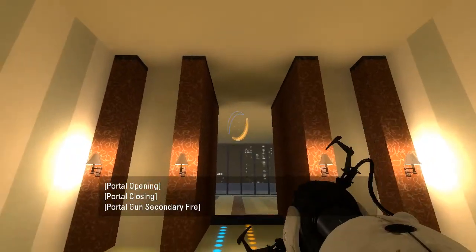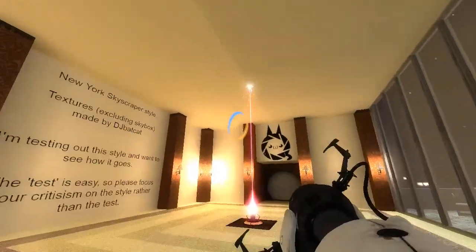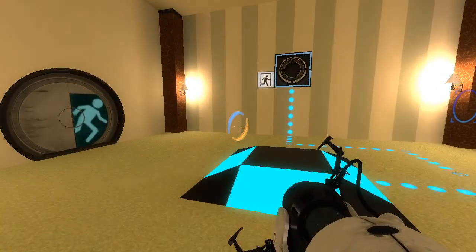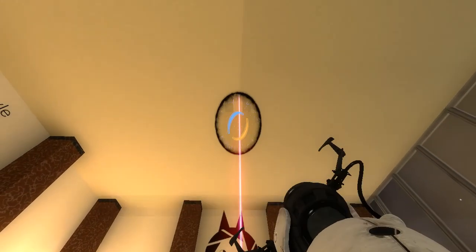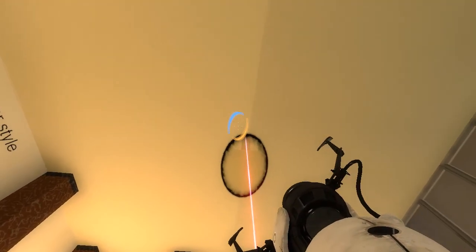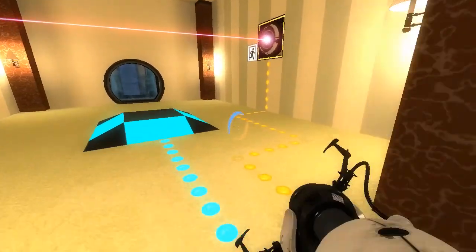Alright, so... oh, it's the wrong side. Whoops. I always forget that ceiling portals are upside down. Oh, and that disables the Fizzler, right. I didn't even pay attention to that ant line. Okay, cool.